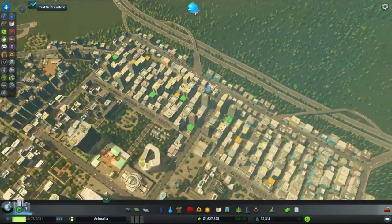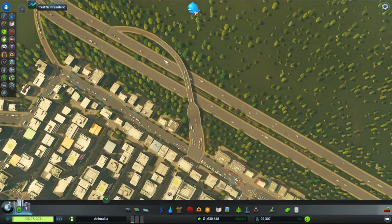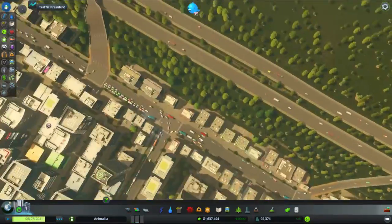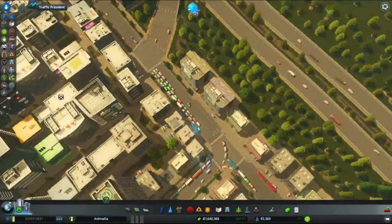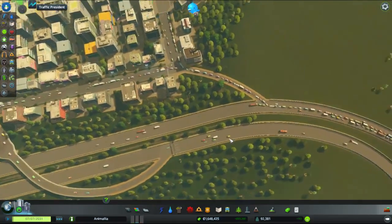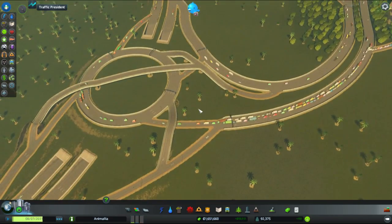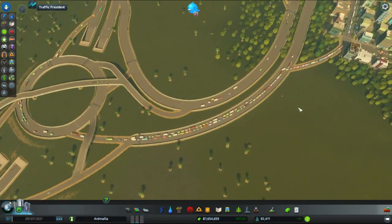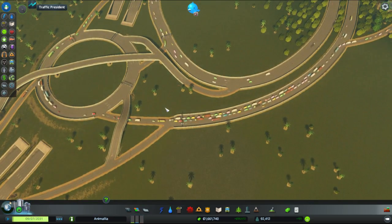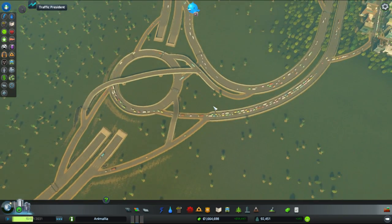Traffic appears to be vaguely flowing and I was just tinkering with it a little bit. I've created this kind of fork-like structure now so we've got plenty of lanes to get people in and out. We've got a fair bit of traffic coming along in various places but overall I'm not too concerned — it's moving, that's the main thing. This area is getting a little bit busy and I'm tempted to put a dedicated line that comes off here and joins up with that roundabout, just to spread the traffic out a little bit.